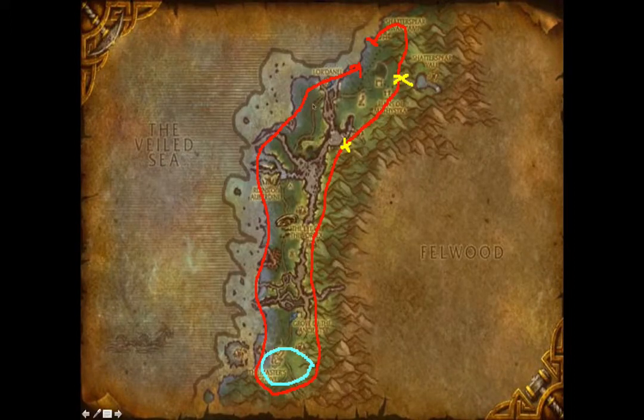This is Darkshore, which is night elf territory. You're also mining copper ore here — this is the Alliance side from levels 1 to 50. You're going to go around the edges of the mountains all the way down to the south and back up the coast. The yellow X markers here are both caves you can choose to enter. The blue circle down here is tin ore — you can mine it at level 50 but not before, so just avoid it. You can check your map to see what the ore is so you don't waste your time. Like Durotar, this should take about two laps around the zone.